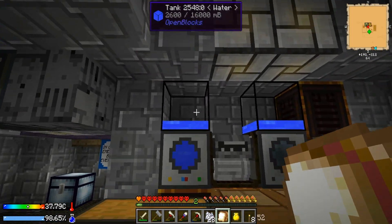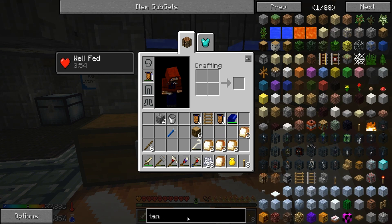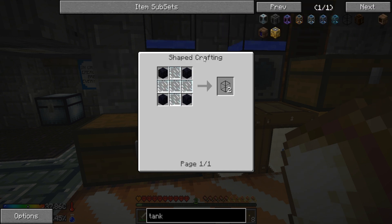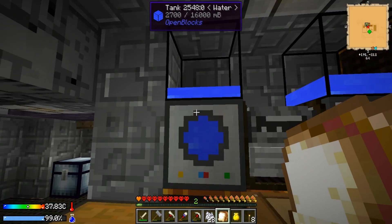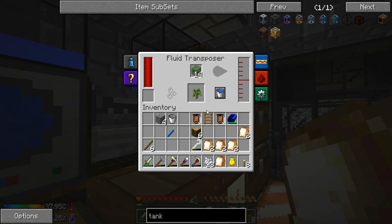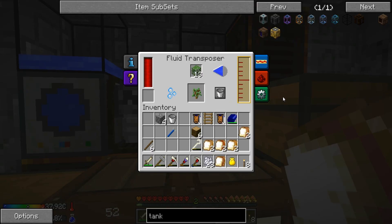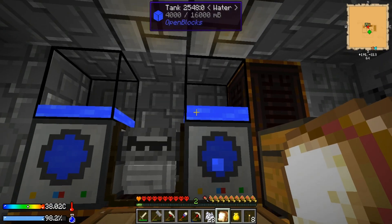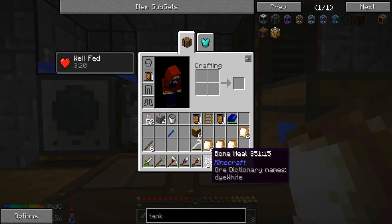First off, I made these open block tanks. They're pretty easy. All you need is obsidian and glass, and they hold up to 16 buckets. Basically I have each one of these going up to the round of juice. All the power goes over here first. I have them set to export to the top so they just fill up, and then we can just click on these with water bottles and we're good to go.